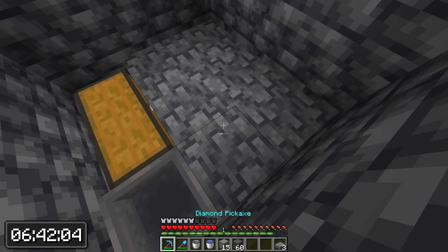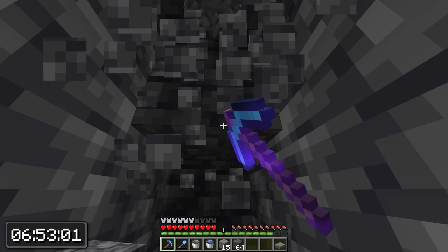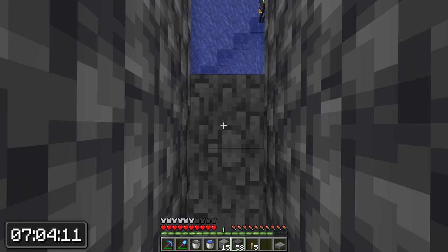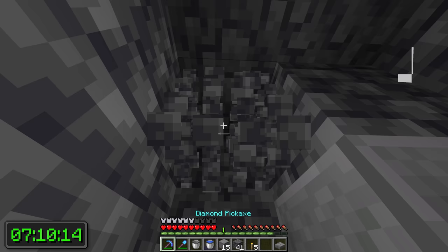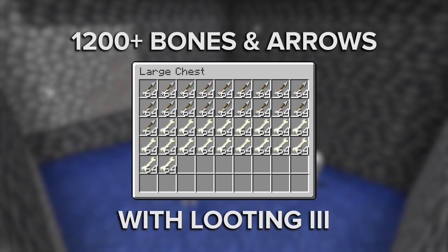Go one more layer deeper and after that add some blocks like this. Now comes the last step — go and dig in the direction of your spawner and break all the torches so there is no light and the spawner can work. Now go back and close the hole, and the farm is done — almost exactly 7 minutes and 10 seconds. Now you just wait here and the skeletons will spawn and come right to you. This farm produces over 1200 bones and arrows per hour when using Looting — so not bad for a farm you can build in under 10 minutes.